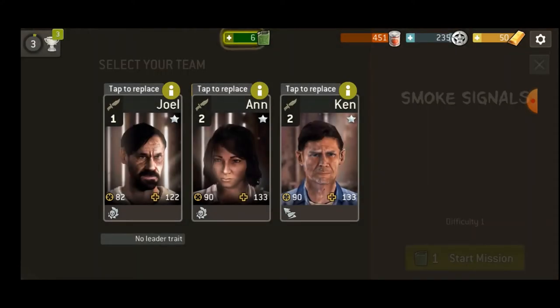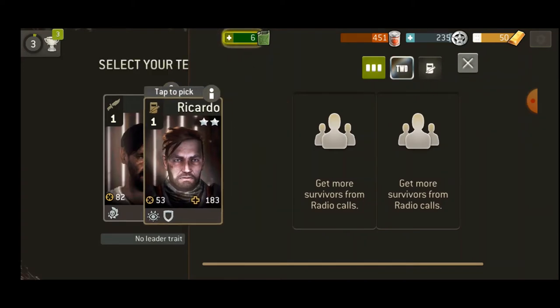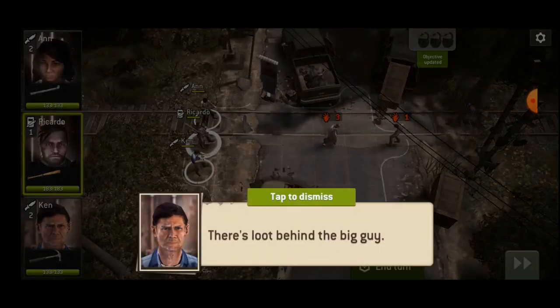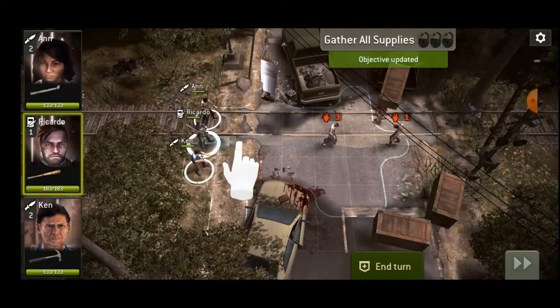In here I'm just swapping out Joel with Ricardo. You want to have each character use a different type of weapon. There's the blunt, the stabbing like knives, and then ranged weapons like arrows, crossbow, and guns. You want one of each in there so you cover all your ground.